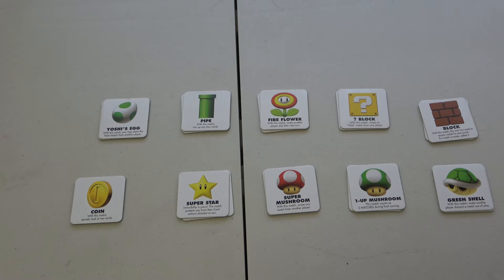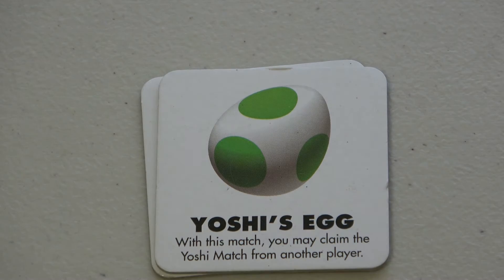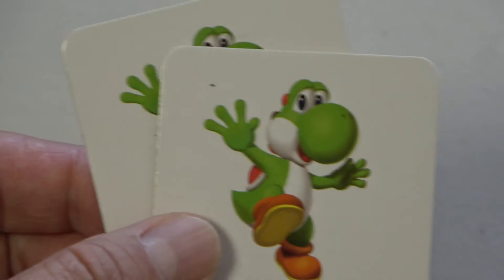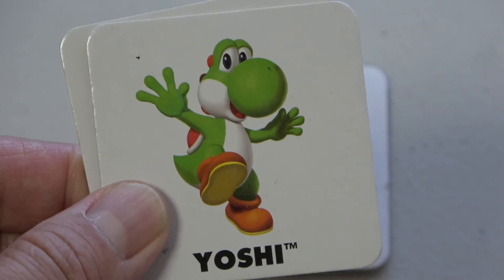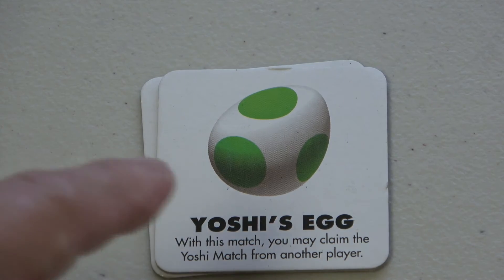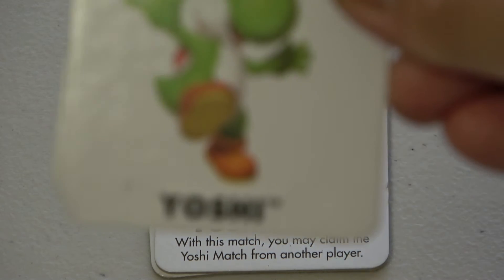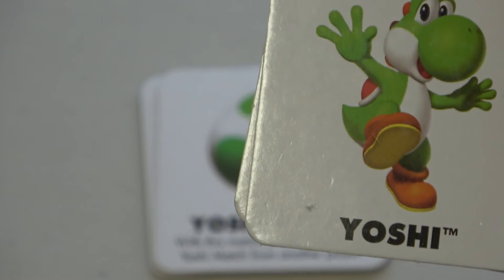I'm going to explain each of their powers. Yoshi's Egg: with this match, you can claim the Yoshi match from another player. So if another player has the character Yoshi pair, you can take Yoshi away from them. You must use your item card on the current turn — you can't hold on to it.